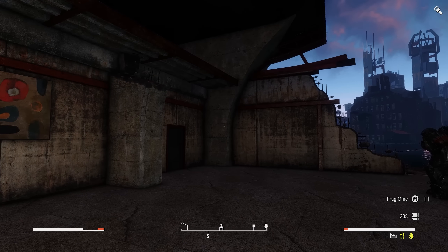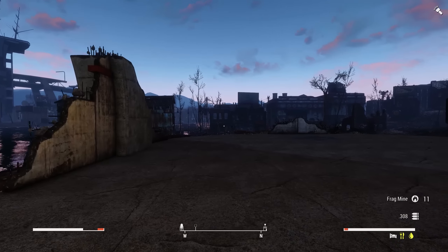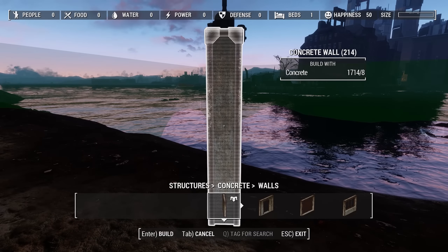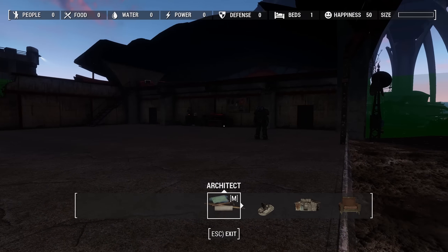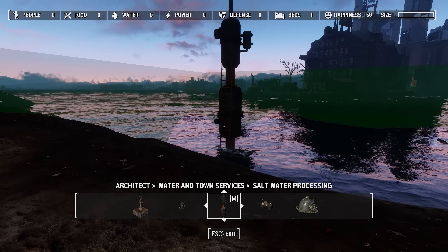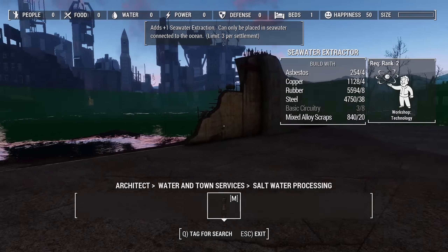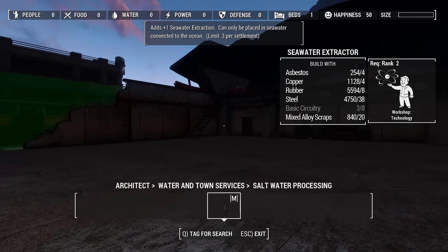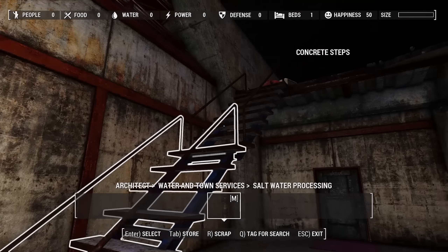I've been looking at some of my various settlements — what we have, what we need, etc. I never did set up Boston Airport, and it turns out you can make seawater over here. You can actually have seawater production here. I thought this would be a great place to set that stuff up, but we're short on circuitry. I need more production centers, more tech factories.